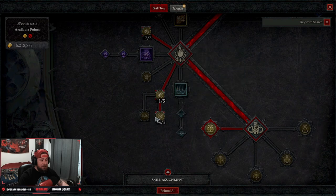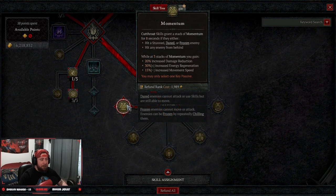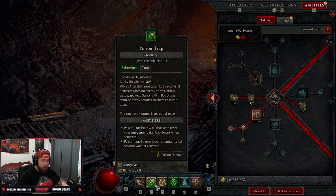Three points into Haste to maximize our speed. Our key passive is Momentum — just like in Twisting Blades, this is very easy to attain with our Cutthroat skills to get three stacks of Momentum for increased damage reduction, increased energy regen, and more speed. The way this build plays out is we dash into combat and drop Poison Trap to help reset it.